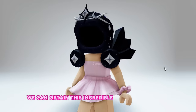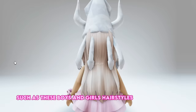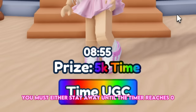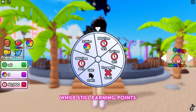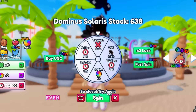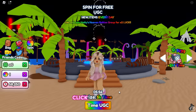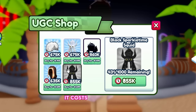In the following game we can obtain the incredible Dominus Tarlite, along with other items such as boys and girls hairstyles and much more. Join this game, Spin for UGC. To earn free UGC items, you must either stay until the timer reaches zero to receive your points prize, or keep spinning the wheel for a chance to win a free UGC item while still earning points. You receive a free spin every one minute. Even if you don't win UGC, spinning earns a good amount of points so you can grind quickly. Dominus Tarlite is the most expensive item, costing 860,000 points.